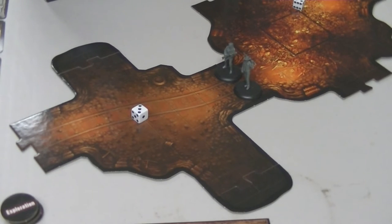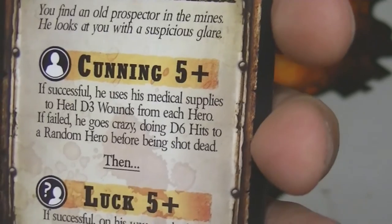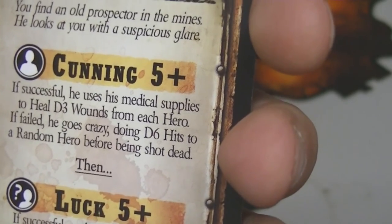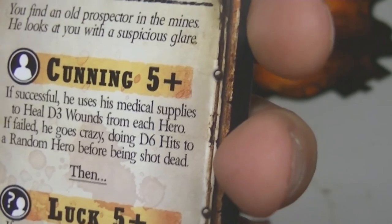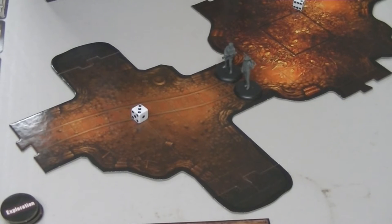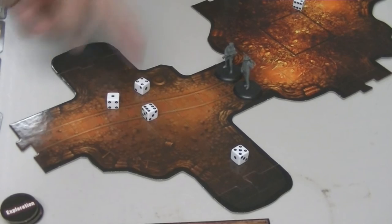We get an encounter — Gateway to Another World. It says if we get this, we redraw because we're not using the other world in this first mission. Redraw: Prospector. You find an old prospector in the mines, he looks at you with a suspicious glare. Cunning five — one of us. Skiles has a Cunning of four, Grey Wolf only has a two. We need a five or more on four dice — got a six and a five, so we pass.